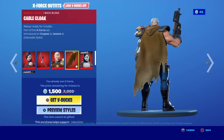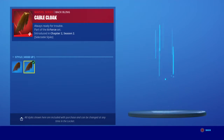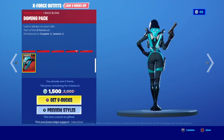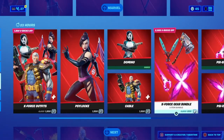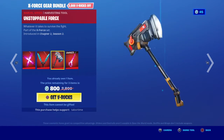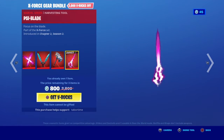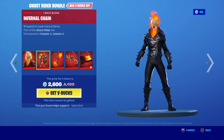The Cable skin is still here with the Cable Cloak back bling, and his back bling also has a hood-up style. The Domino skin with the Domino Pack back bling. The Ghost Rider skin with the Infernal Chain back bling.